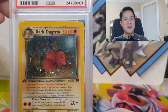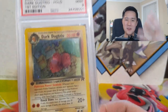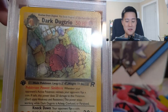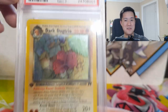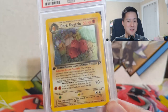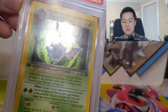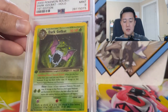Dark Dugtrio — I feel like Dugtrio from Base Set kind of feels like a troll card where when you get that rare it's like 'oh, it's just a Dugtrio.' But I do like this art; they look very evil, just kind of busting into someone's room, which I find hilarious. It's stage one with 50 HP. Dark Golbat is another one that took me a while to obtain — I think there's just a lot of foiling on there, so getting a PSA 9 or even a 10 is very difficult.